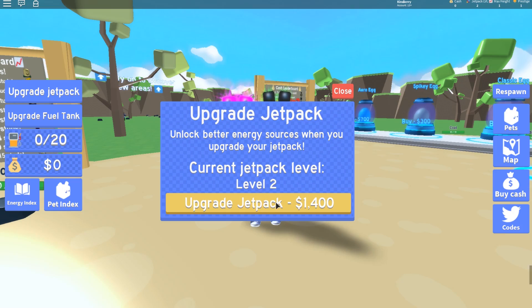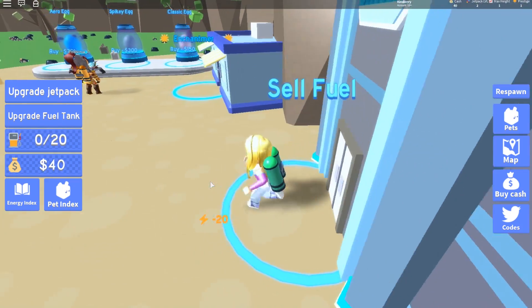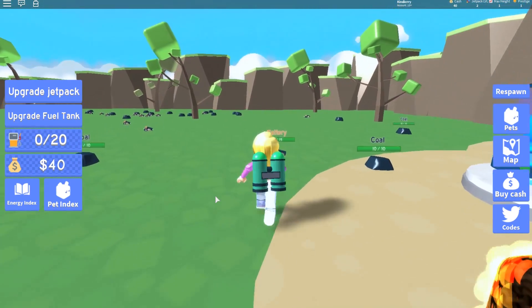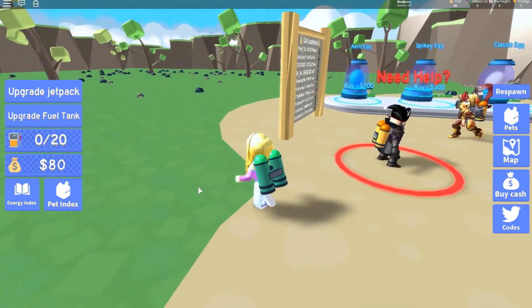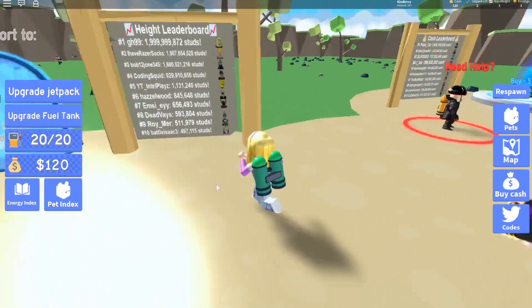I think I might upgrade my jetpack first, purely because of being able to collect batteries now, and I can still sell them equally as much. So yeah, basically prestiging is starting off from the beginning again but with enchantments. I like the enchantments thing though — instead of a cash multiplier automatically, you get to choose what you do, so it's kind of a win-win situation.